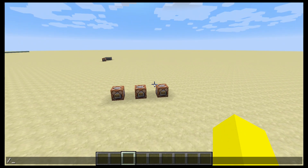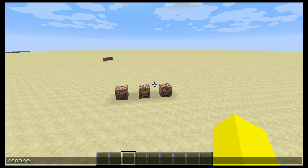Anyways, the first thing you have to do is create a scoreboard objective. Scoreboard objectives add warp — it's a trigger type.